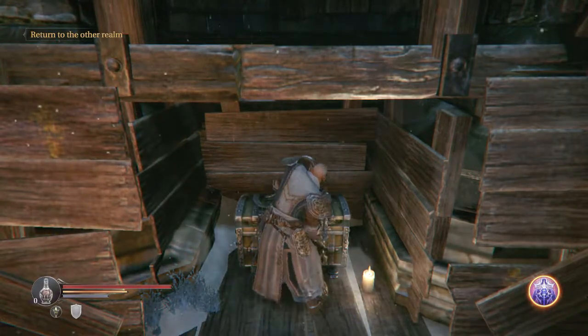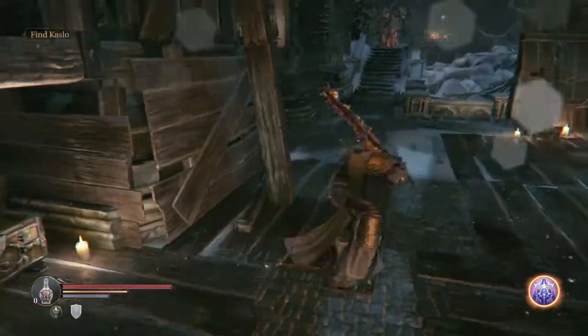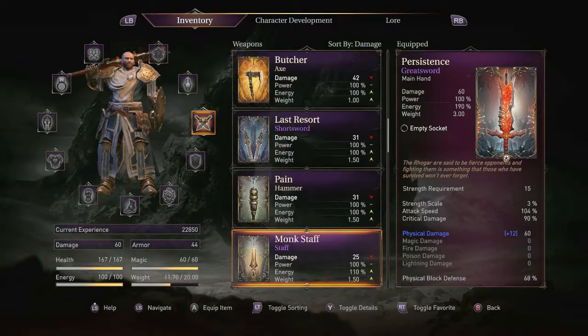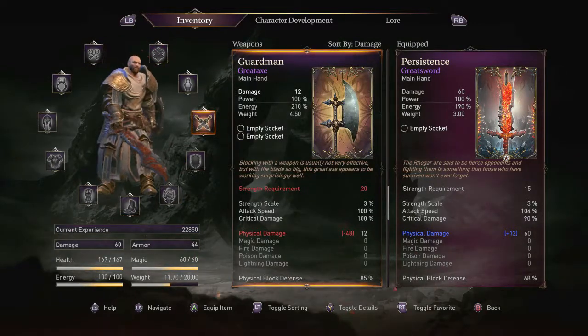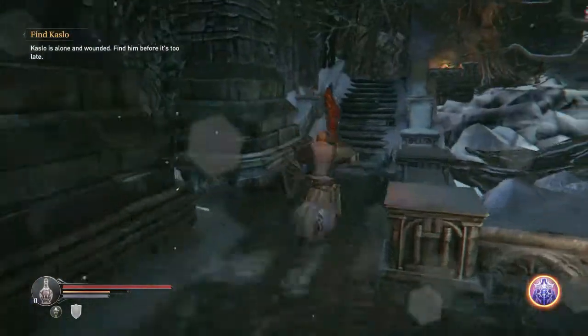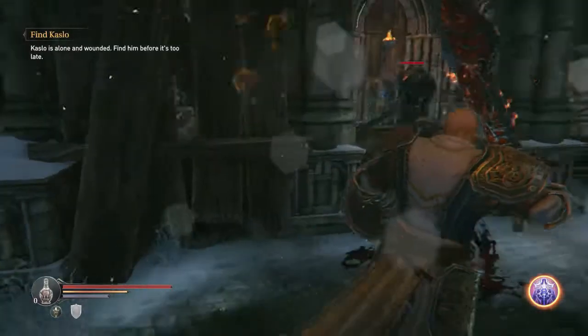Slotting a rune over here is going to give us both the Guardman as well as a bottle. The Guardman is a great axe — I believe it takes 18 to 20 strength — but it has quite a lot of damage and actually functions better than most shields for blocking.